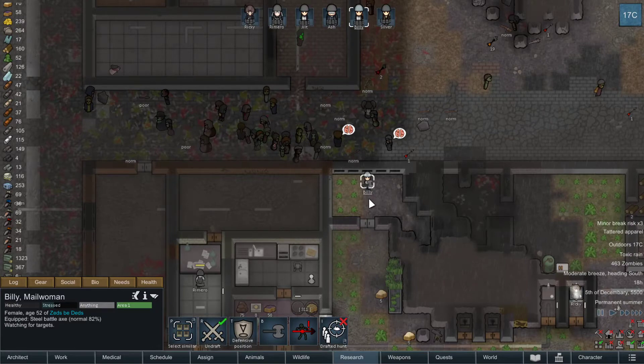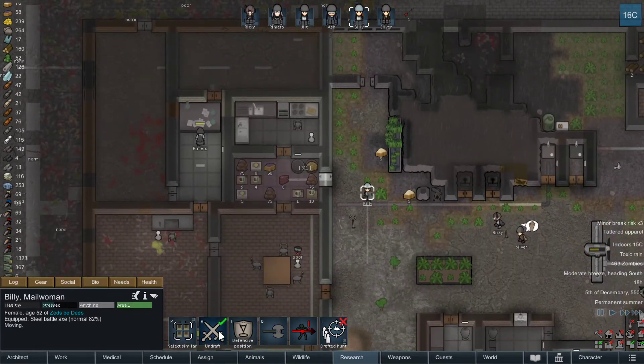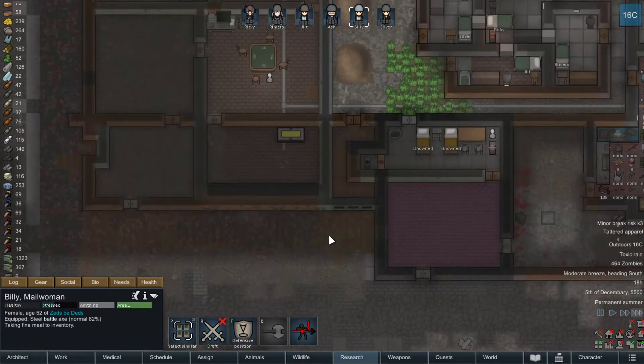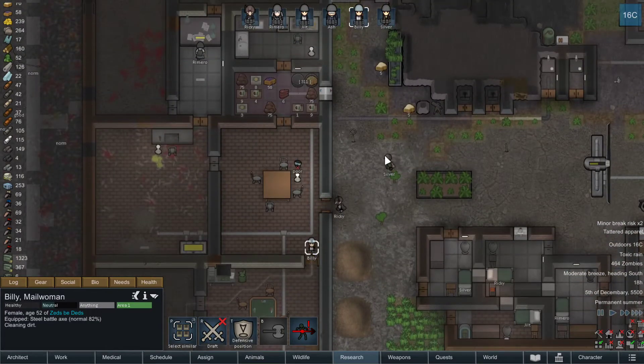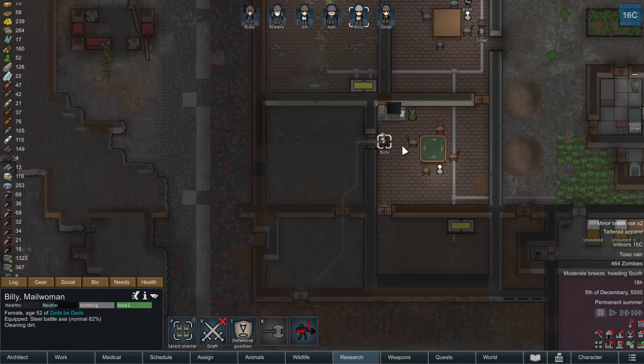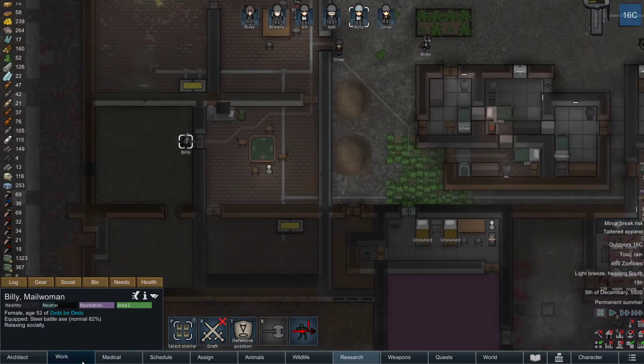I think my plan is going to be we'll put Jilt with the Magnum on the south wall here and start to clear out whatever we can, to see if we can clear out a path out there maybe. I really hate you cleaning these doors. It's such a waste of labor, too.